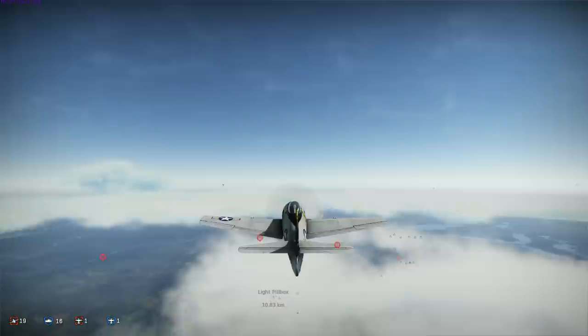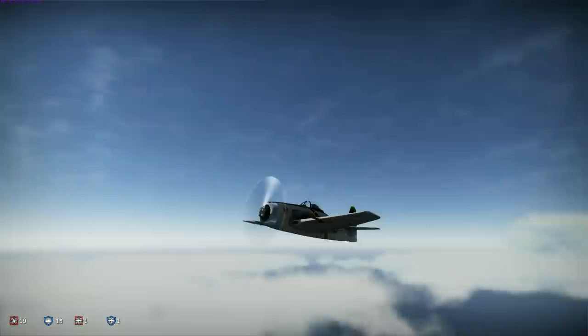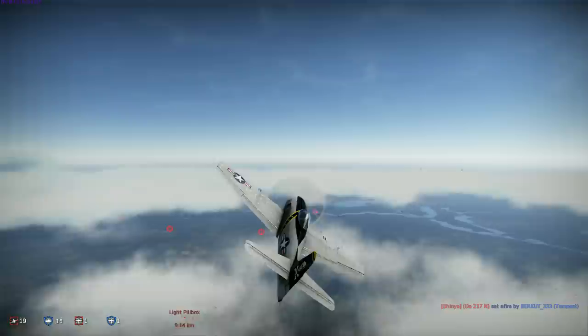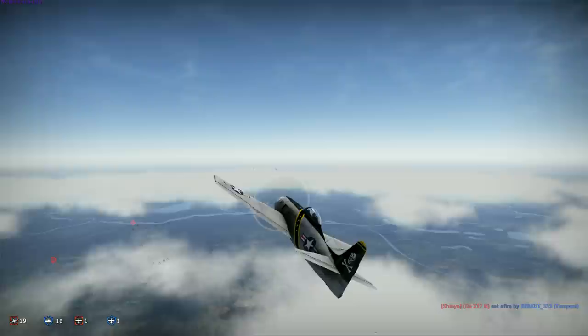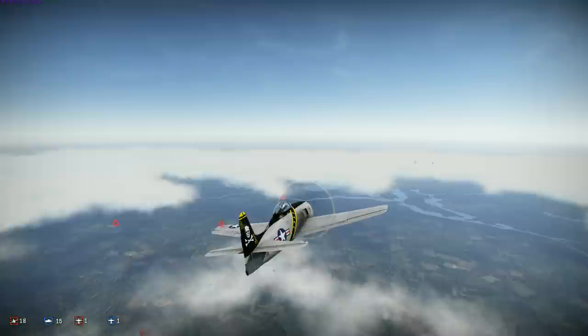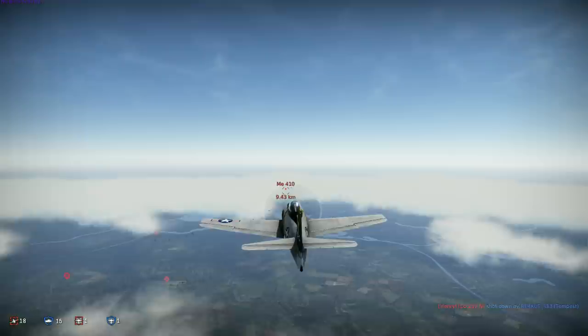There was one relatively simple and easy-to-overlook design change between the Bearcat and its predecessors the Hellcat and Wildcat that went a long way towards making it a much more capable fighter — the inclusion of a bubble canopy. This was the first Grumman fighter aircraft to include a bubble canopy and not have the razorback design of the fuselage behind the cockpit, which made it very difficult for the pilot to see what was going on behind him.